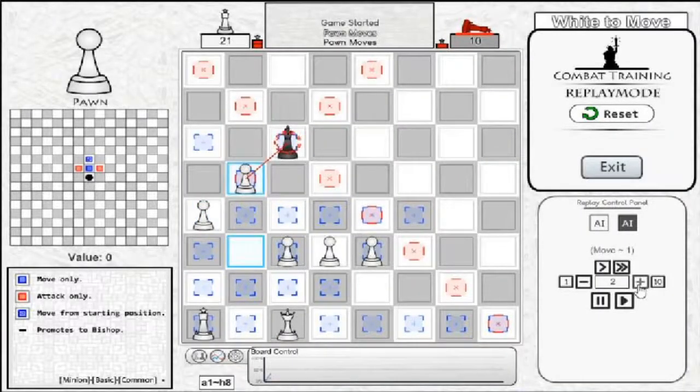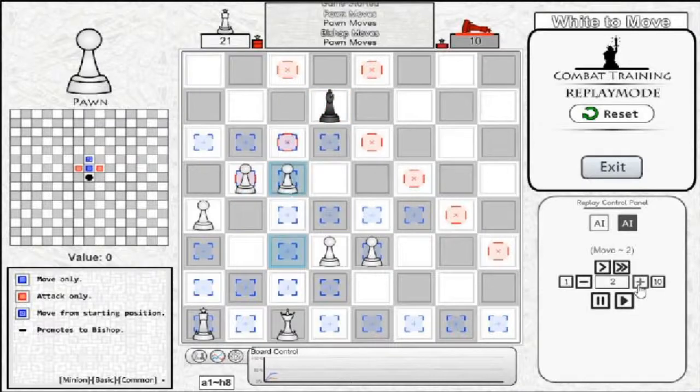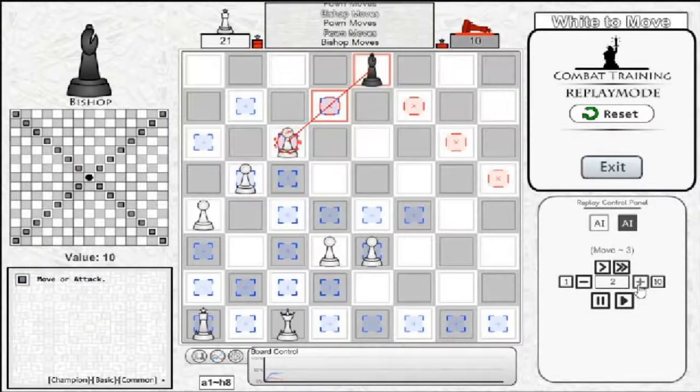Although Bishop has no units it hard counters, it also has only one unit which can hard counter it, making it generally a safe piece to use since you won't need to focus on protecting against counters. The only piece which hard counters Bishop, which you might have already guessed based on earlier in the video, is Pawn.